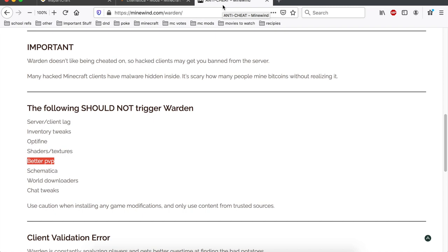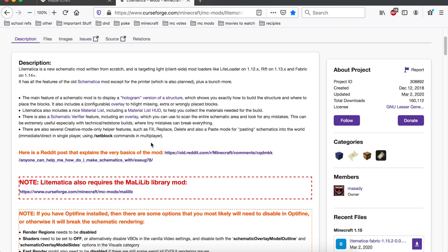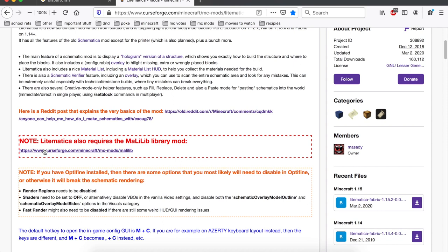So the first thing you need to do is install the Fabric mod loader if you don't already run it, because the mod I found that works best with this is only Fabric and not Forge — which I personally prefer Forge. But anyway, if you don't have Fabric, get it up and running on 1.15.2. Then you need to install this mod called Litematica — I'll have it linked down in the description. To get Litematica to work you also need this library mod to go with it. Download both, put them in your mods folder with Fabric ready to run, and you have the mods you need.